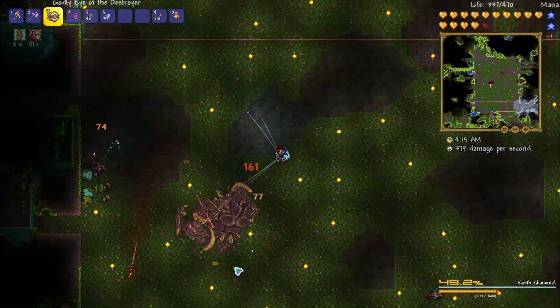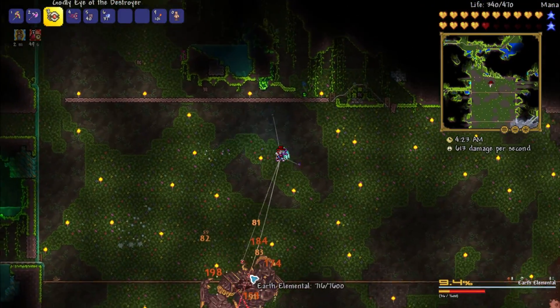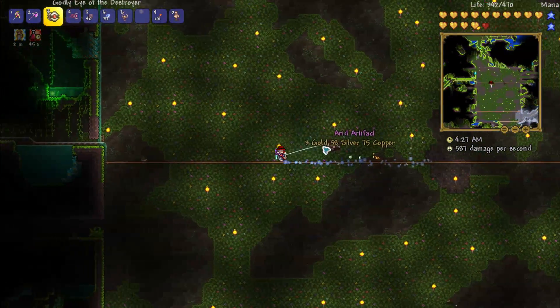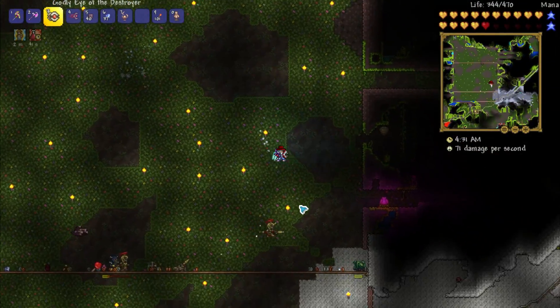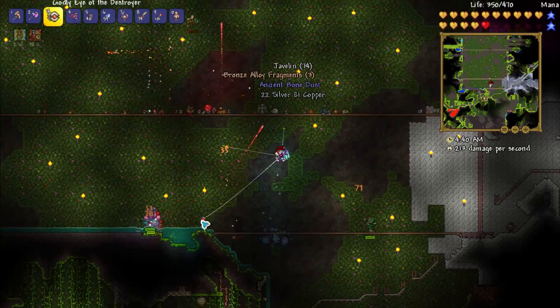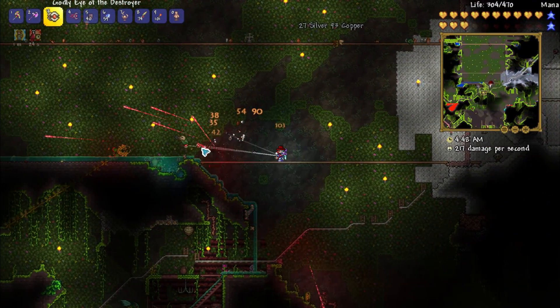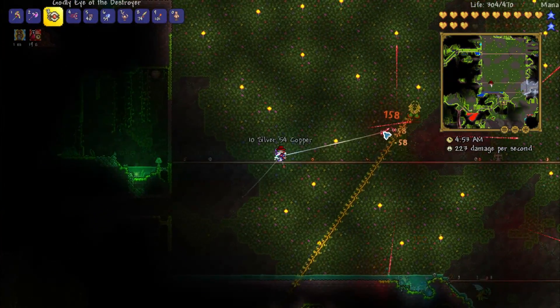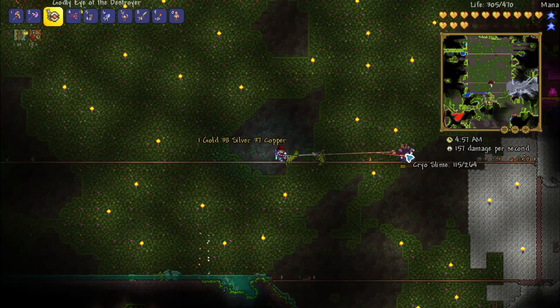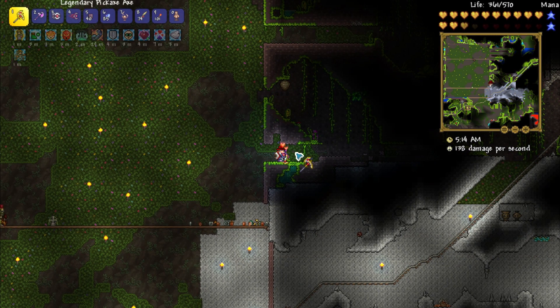We're going to buff up and gear up for this fight. I've made a couple of changes since yesterday. I ended up making the Mechanical Glove, which meant trading in my Warrior's Emblem. The Emblem gave 15% melee damage, but the Mechanical Glove gives around 12% plus melee speed — and I'm pretty sure that increases your yo-yo string length, so you can keep distance from a boss. I also removed the Shield of Cthulhu so I can use Kinetic Potions. It's a bit cheaty, but progression is just between me and the yo-yos, so I'm not too bothered. I also reforged a couple of things.